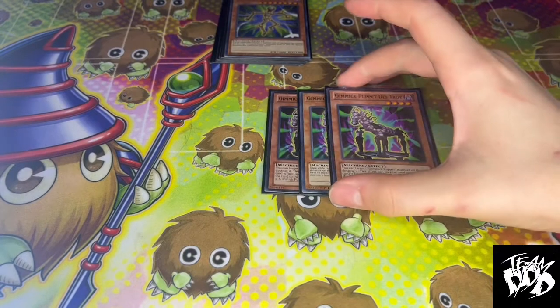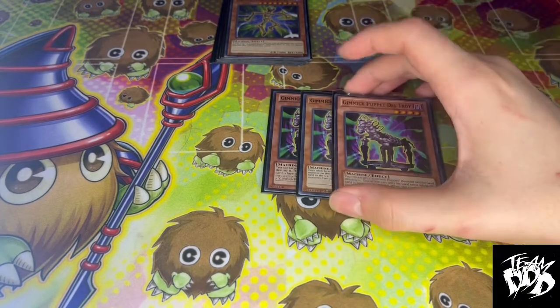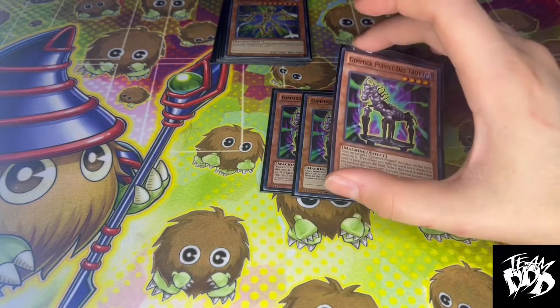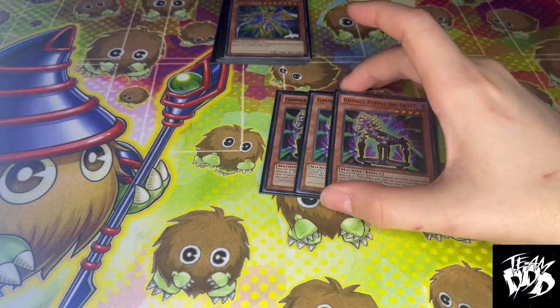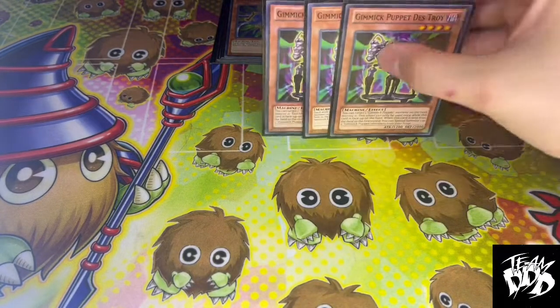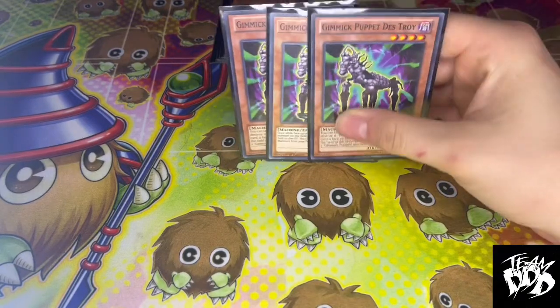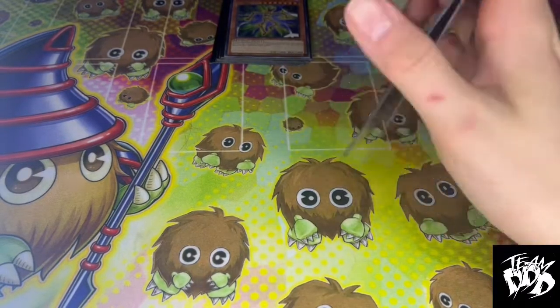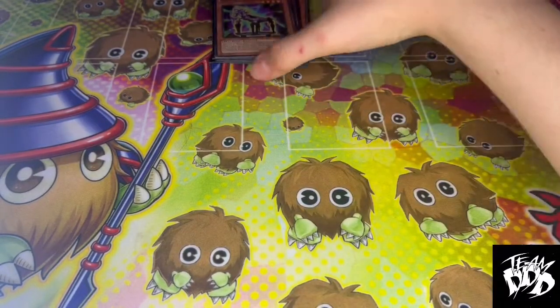We play 3 Destroy because Destroy has the ability to destroy a Gimmick Puppet monster, and then if this is sent to the Graveyard, you can Special Summon up to 2 Gimmick Puppets from your hand. So a great tactic is to Normal Summon it, use its ability to pop itself, it goes to the Graveyard, and you get to Special Summon 2 level 8 Gimmick Puppets from your hand.